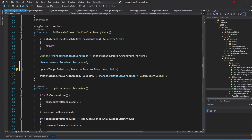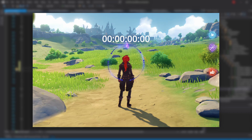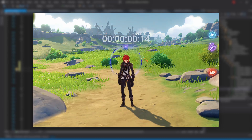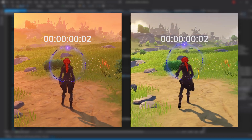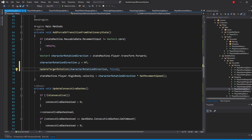There is one more thing regarding our dash rotation, which is at what speed our player rotates. If we take a look at Genshin, our movement and stopping rotation should be around 0.14 seconds. However, in both the dashing and jumping rotations, the rotation takes only about 0.02 seconds. Let's update this rotation reach time by opening up our PlayerData script.